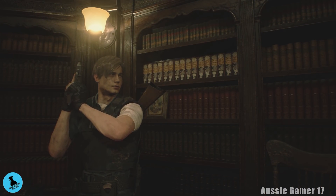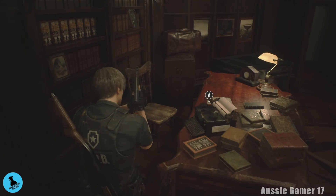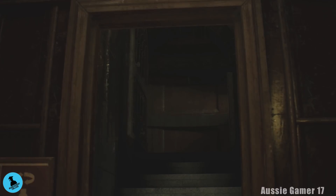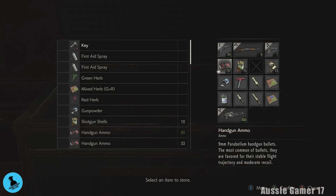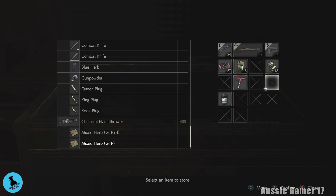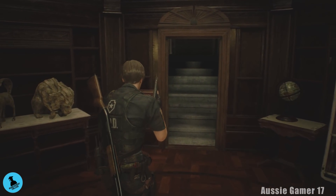Welcome back, this is Aussie Gamer 17 and we're playing some more Resident Evil 2. We're going to get a few last-minute things in the police station before we head back down through the sewers to the Umbrella facility. There's a point of no return which will be right at the end of this video. First thing we want to do is open this up — we're going to hang on to this tool for one more door. This is how we get back into the police station. We'll do some item management: we don't need the gunpowder, we'll put those away as well as the flamethrower. We'll get a combat knife too — that looks pretty good.